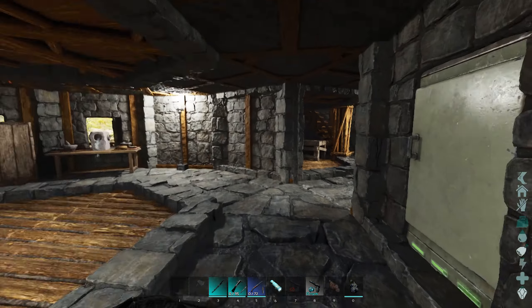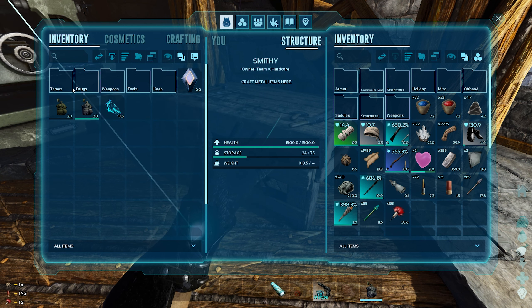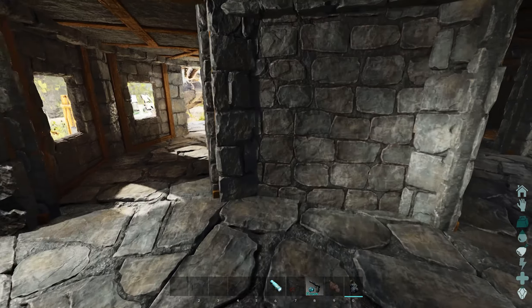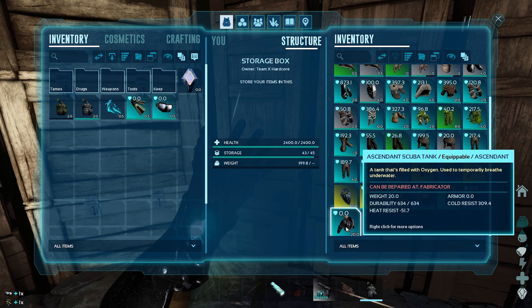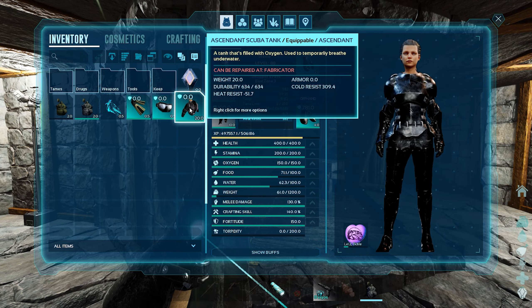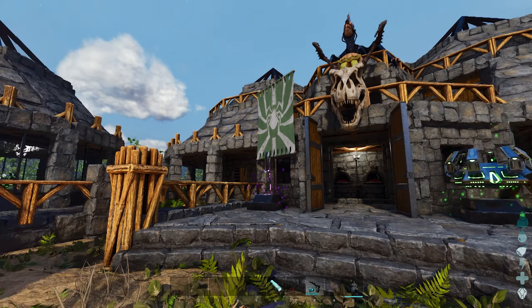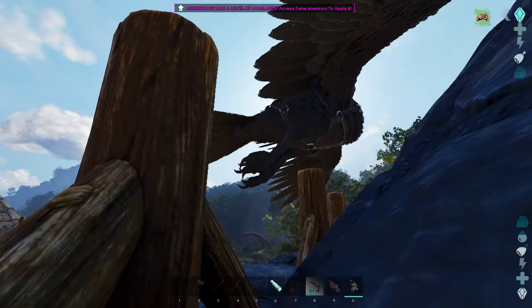There's a couple of things I want to do beforehand. I need to put some stuff away because we're not gonna need it and I feel like we're just gonna lose it. We don't need any of that. We've got our basilosaur. I've got armor, flippers, a mask, and a tank — an ascendant tank with 634 durability. I think one tank will be all right. The overspawn is just gonna absolutely kill us off so I don't think we're gonna get much done.